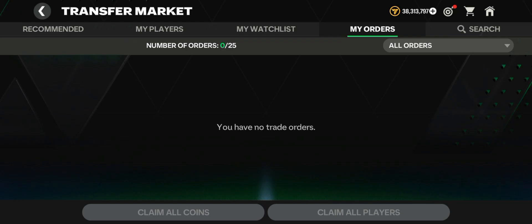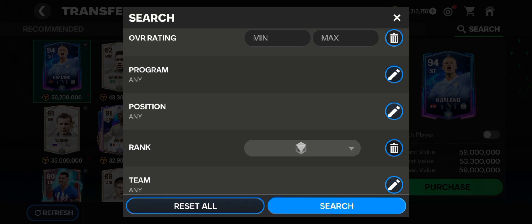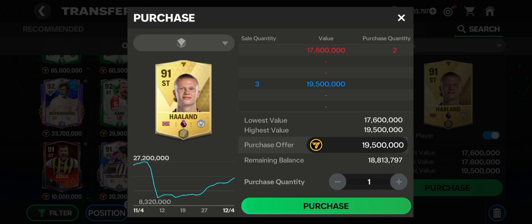As you can see, my balance is now 38 million. You can really make a lot of money — all you need is to find a player where ranking them up by plus one OVR gives a big price increase. For example, I recommend the 91 OVR Halad in Strikers. As you can see, Halad is 19.5 million at 91 OVR. If you have one Mashrano card, you can use it to rank Halad up to 92 OVR.